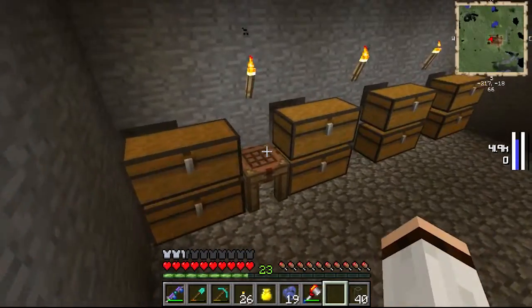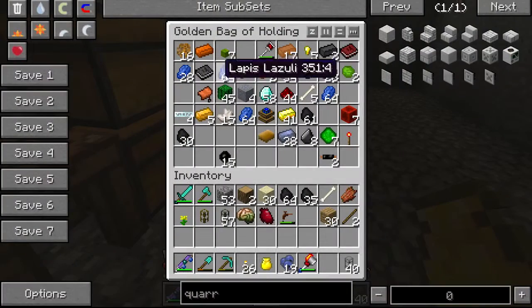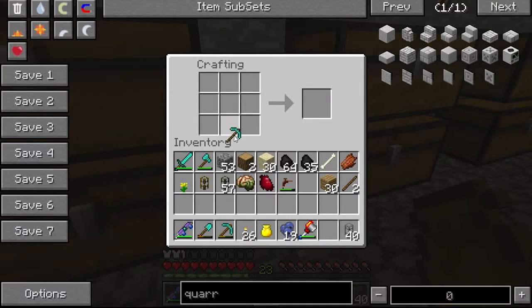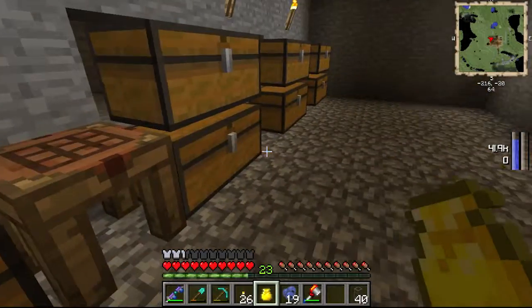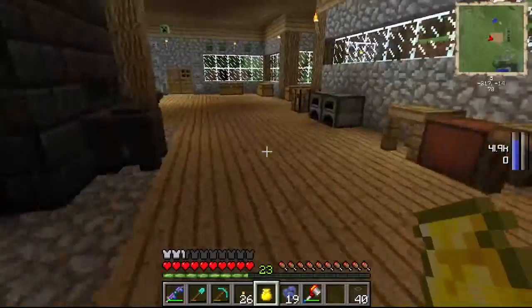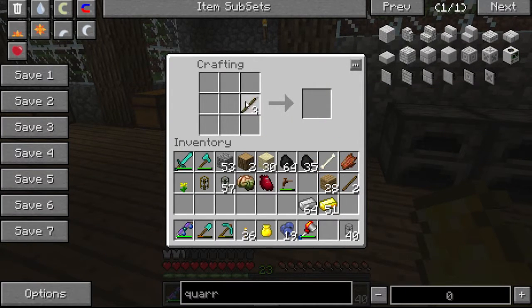Let's get to work on this. First of all I will place down quite a few of these, and then make a few sticks for the pickaxe. So that will go right there. Then I'll get a piece of redstone out and put that there, and get my iron and gold out. Then I'll go upstairs and start working on making some gears.